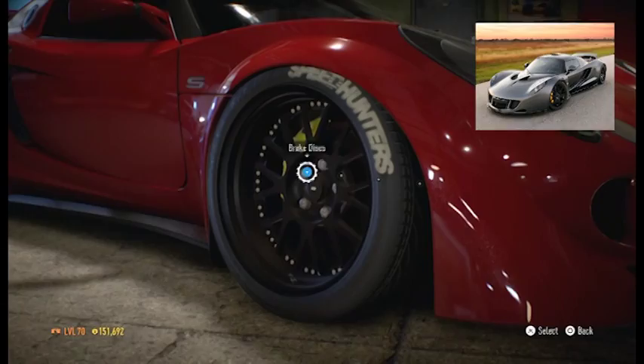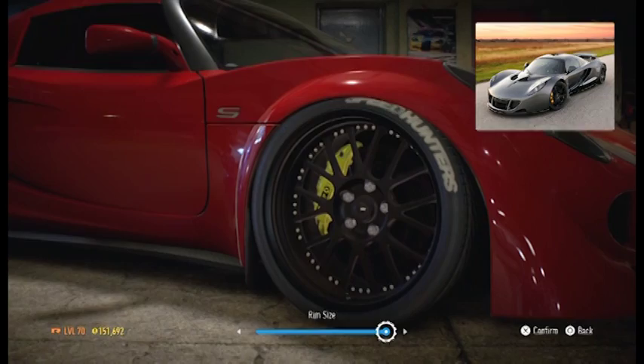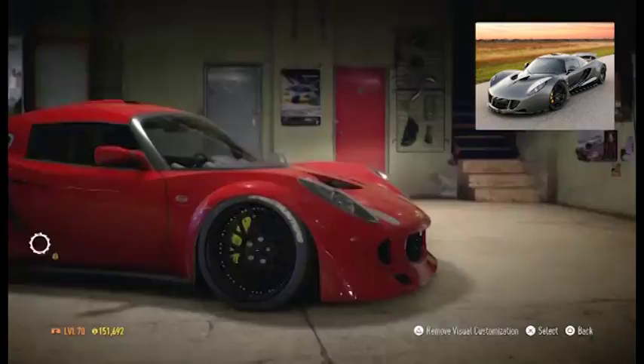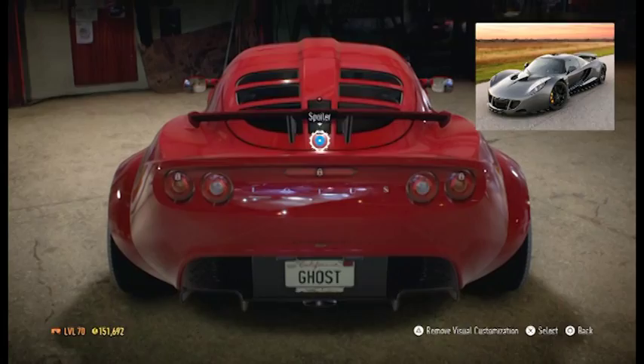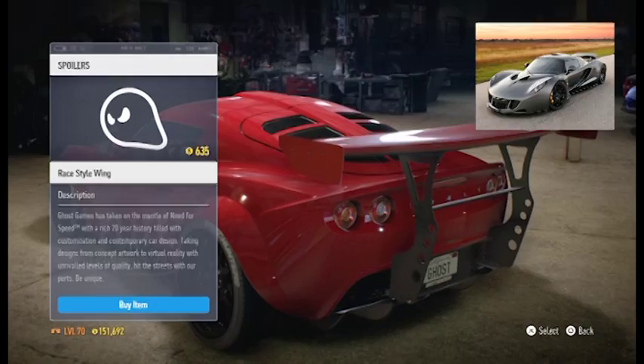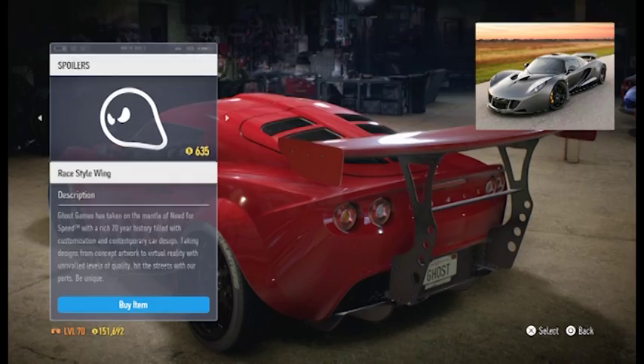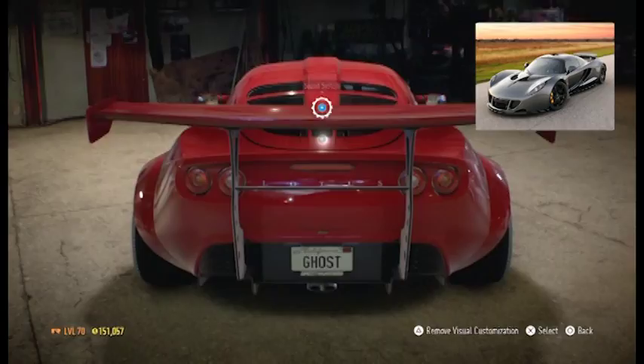I do want to see what kind of wings we have though — if we have a bigger one... oh my goodness, please. The Hennessy Venom does not have this, but it is so badass that I have to do it. Making our own Hennessy Venom version. All right, now for the exhaust.